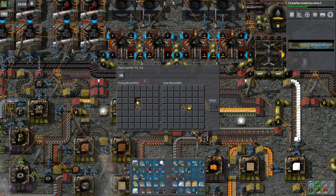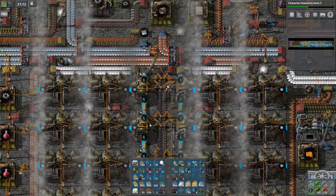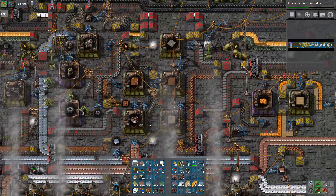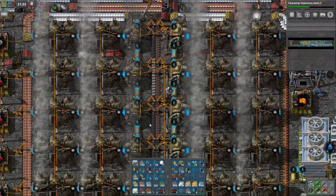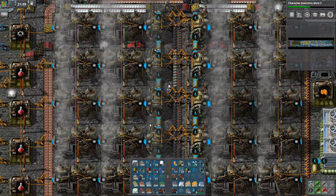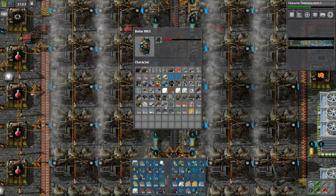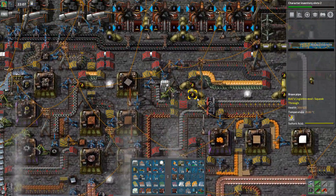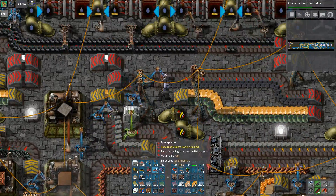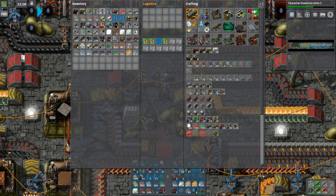What I want to do is I want to have a stack inserter to do that. Okay, let's pick up all these bricks. You take all of those — I don't need them. And I need another stack inserter. Give me one of them, please.